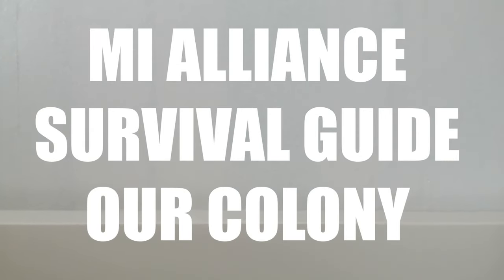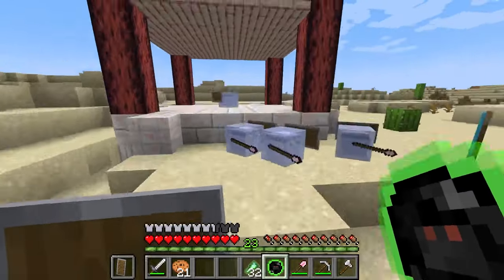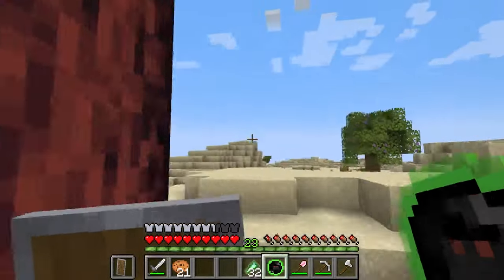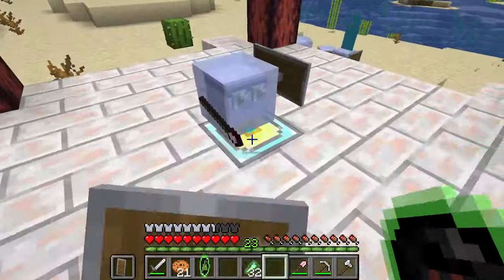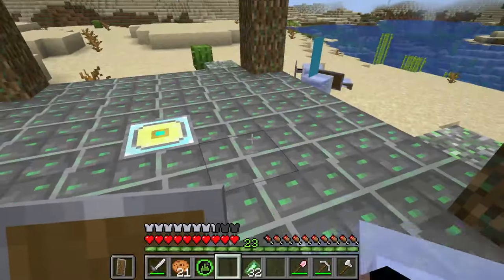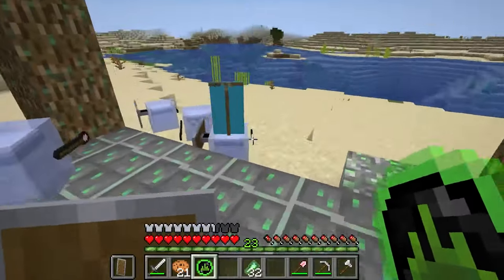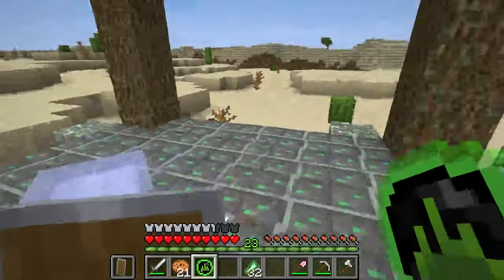Our colony. We need a base of operations to fight the Mii Alliance. We discovered that the enigmatic memory dropped from Tubian ghosts can be used to convert a colony into your own. This works only if there are no hostile Miis nearby and your own are in position. The Alliance can recapture colonies, so be careful.